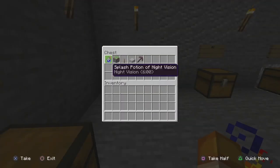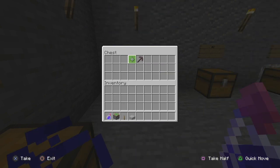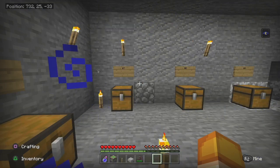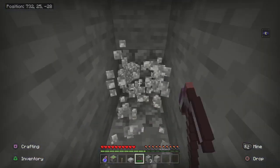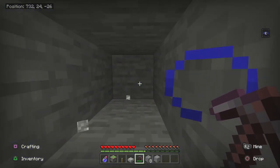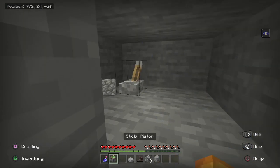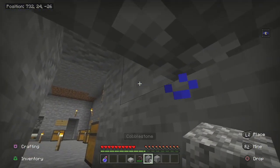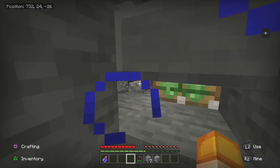Glitch number seven is also pretty simple. You need a night vision potion, a sticky piston, one lever, one smooth stone slab, and a netherite pickaxe. Mine a two-by-one area a few blocks out, then mine one block down and two blocks in. Mine two blocks to the left, place your lever and piston, and fill in the surrounding blocks.